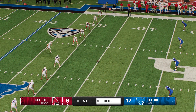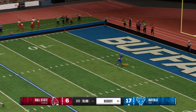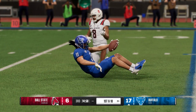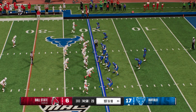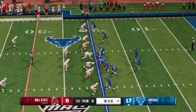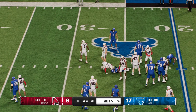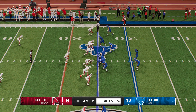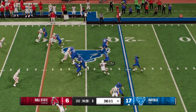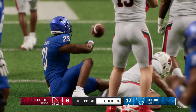He'll kick it off to begin the second half. He'll return it from inside the five, and he's stopped at the 20 — that's good coverage there. The Bulls' offense is back out on the field. First play of the second half is a handoff — they'll tackle him right at the 25-yard line. Now the handoff — he's tackled, but only after picking up a first down.